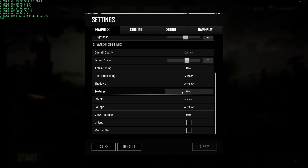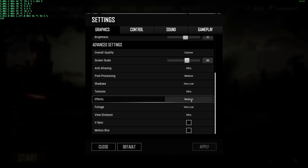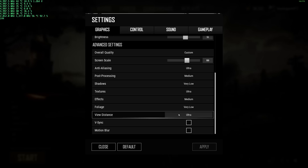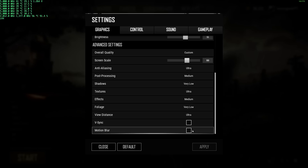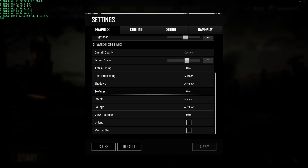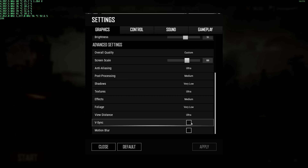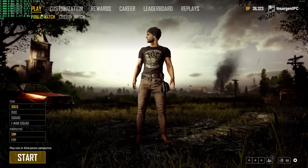So crank textures to ultra or high — don't put it on low in any game, it doesn't utilize the GPU, it's utilizing the VRAM. Effects are on medium, foliage is very low — you're at a pretty big disadvantage if you're running this on high, and it also makes a large difference in FPS. View distance I want on ultra — this does make a slight difference but I want to be able to see guys at a far distance. V-sync and motion blur are off; it is a G-Sync 144 Hz display.